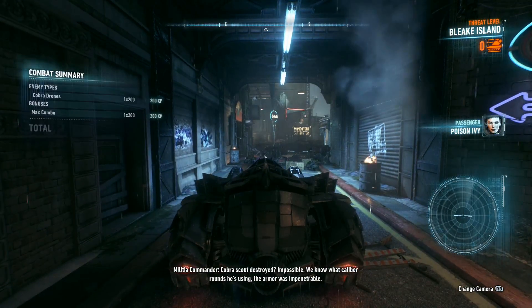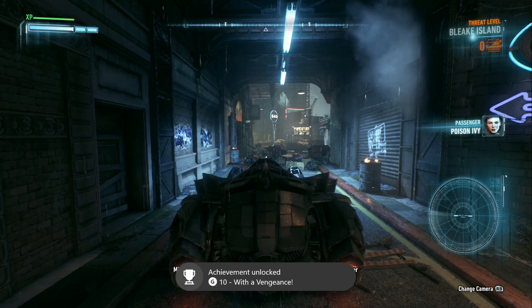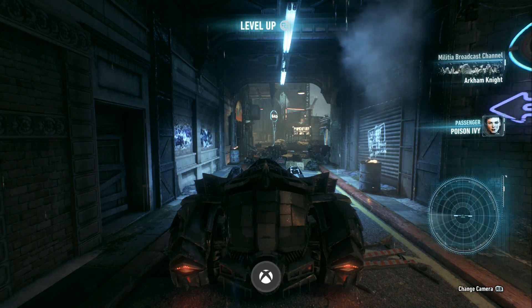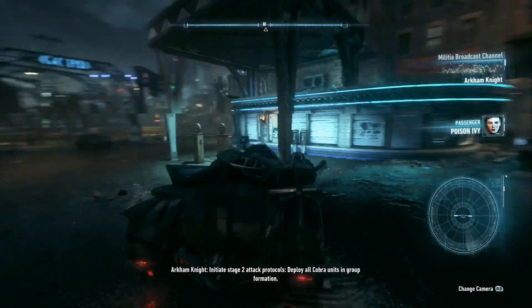Cobra scout destroyed. Impossible. We know what caliber rounds he's using. The armor was impenetrable. You can't just roll a single heavy armor unit into the vehicle and expect to crush him under it. He's better than that. Initiate stage 2 attack protocols. Deploy all Cobra units in group formation.